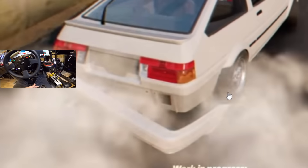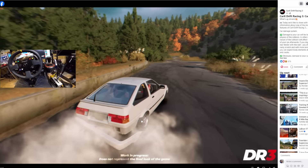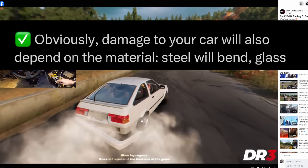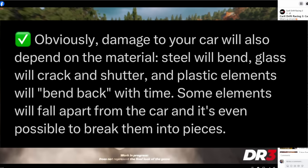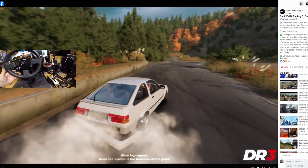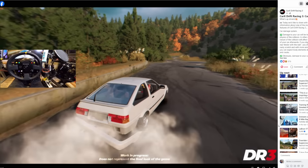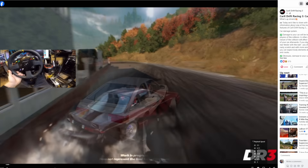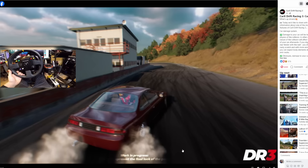We can see that with this preview — bumpers are falling off the car! We're gonna have bumpers flying around on the track. Damage will also depend on the material: steel will bend, glass will crack and shatter, and plastic elements will bend back over time. Some elements will fall apart from the car and it's even possible to break them into pieces. Man, we can break panels into pieces — I've never seen that done before in a game ever. Give this a one-time watch and then we have one more paragraph to go through.